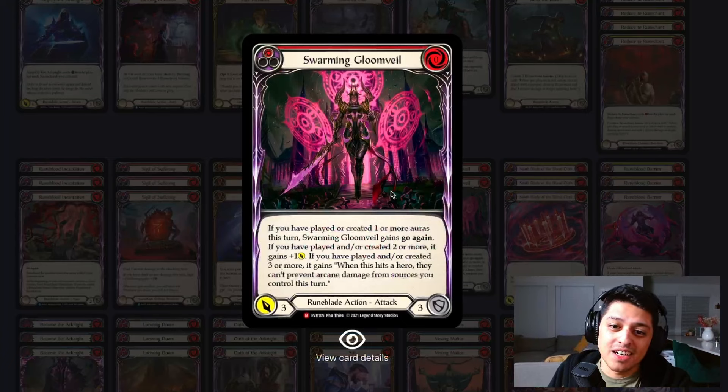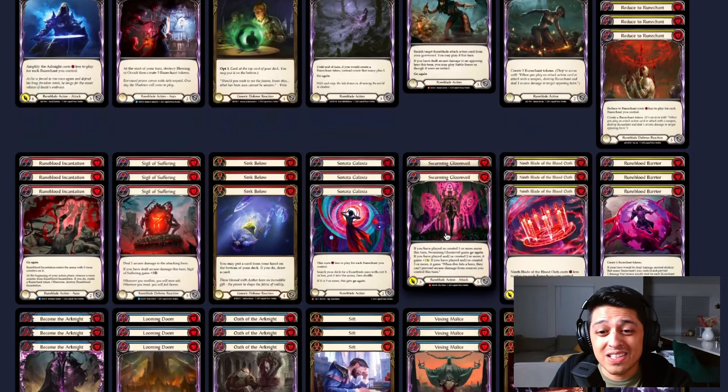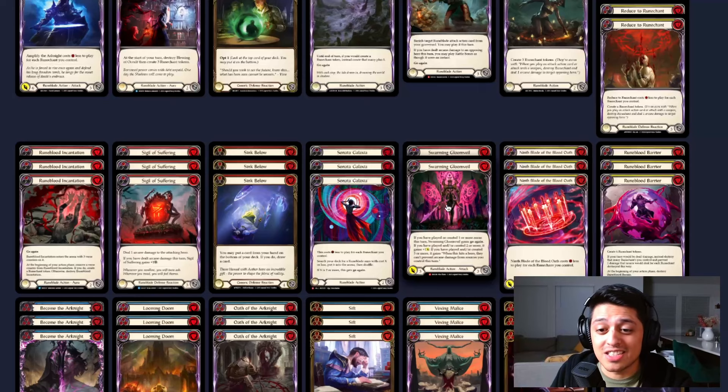Swarming Gloom Veil — we all know what this does. If you've played or created one or more auras this turn, Swarming Gloom Veil gets go again. There's a reason why there's only two in this list — you don't want to see this too often. When you're sitting at 14 Runechants and not ready to pop off, you're going to block with them anyway. You want them late game for some pseudo-combo turns: Rattlebones into Swarming Gloom Veil, then into a Scepter of Pain. By that point you might have Looming Doom with counters on it pinging for more damage.